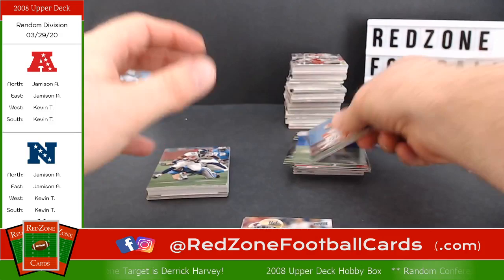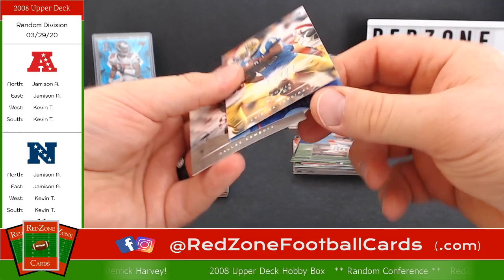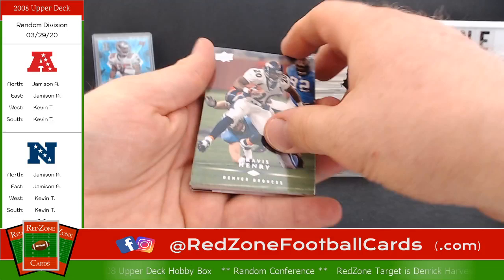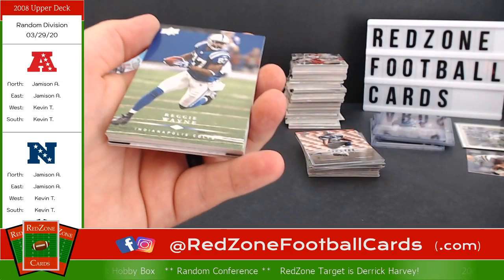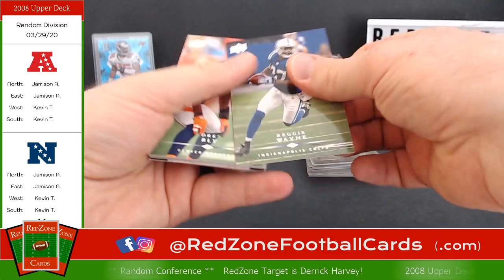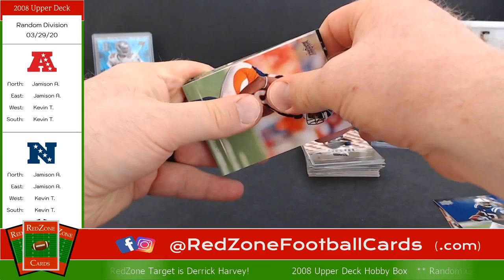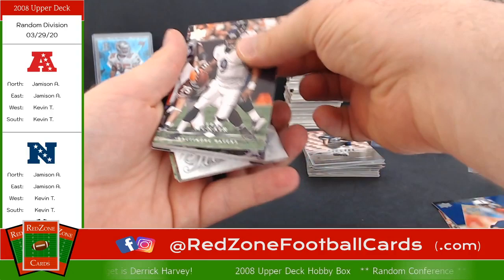Throw that in a little penny sleeve protector. Dennis Keyes — not sure who that is. Ryan Clady, and hey — Felix Jones. Travis Henry, D'Angelo Williams, Reggie Wayne. On the back of that is a Joshua Cribbs — I can see it. Dre Bly — man, these are stuck bad. Steve McNair with the Baltimore Ravens.